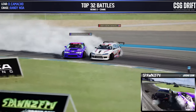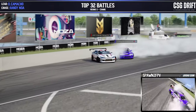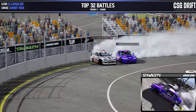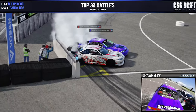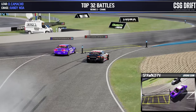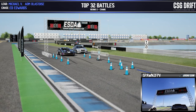Guys filling out those zones, Daniel Camacho throwing some angle around into outer zone five, into that d-cell and onto the wall. Pushing their way through nice and tidy, and around the outside they go. After deliberation in the judging quarters, Daniel Camacho advances and pushes Randy Noah out, moving on to the next round.